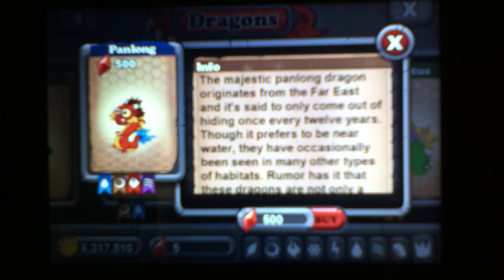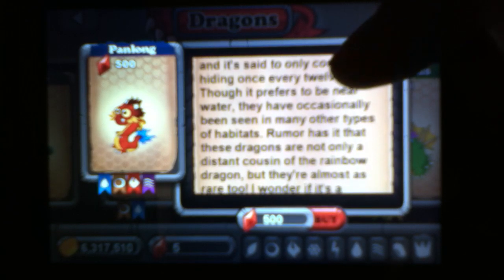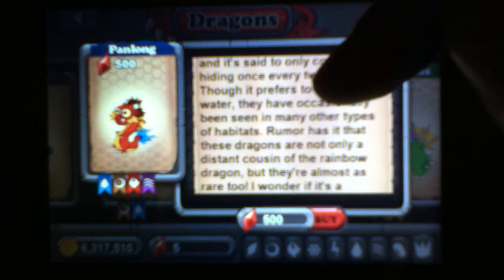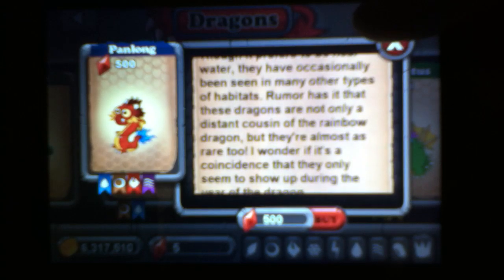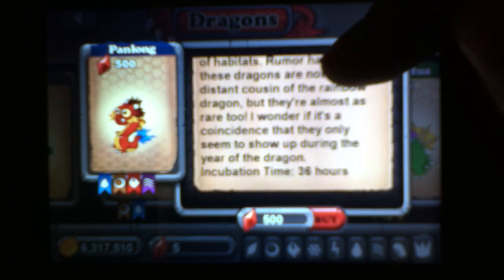It says: the majestic Panalong Dragon originates from the far east and it's said to only come out of hiding once every 12 years. Though it prefers to be near water, they have occasionally been seen in many other types of habitats. Rumour has it that these dragons are not only a distant cousin of the rainbow dragon, but they're almost as rare too. I wonder if it's a coincidence that they only seem to show up during the year of the dragon.